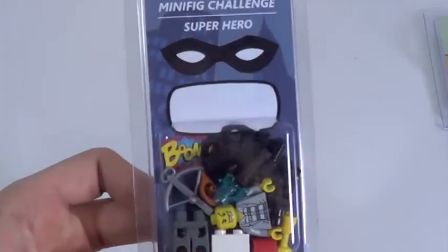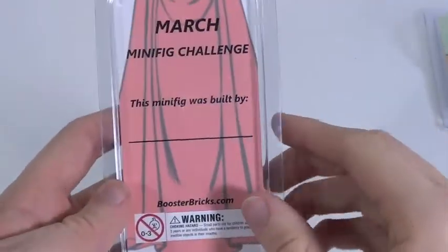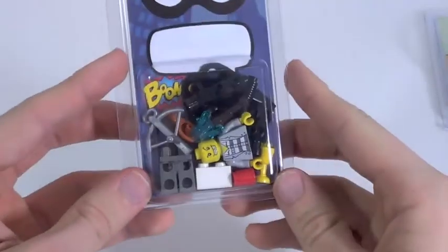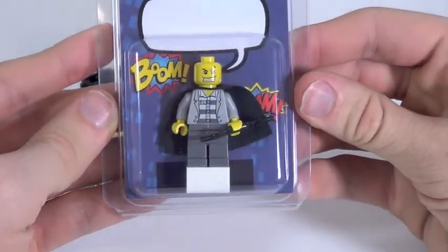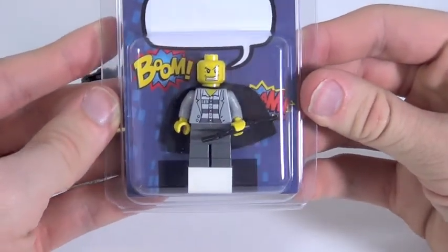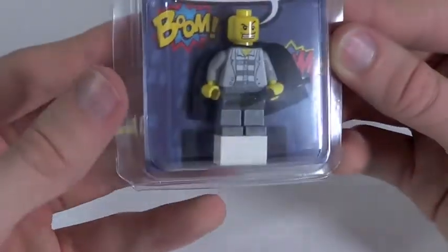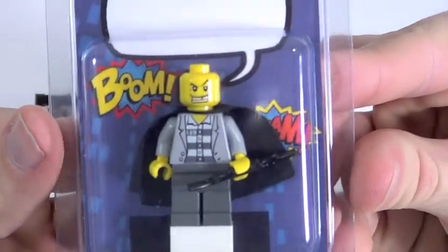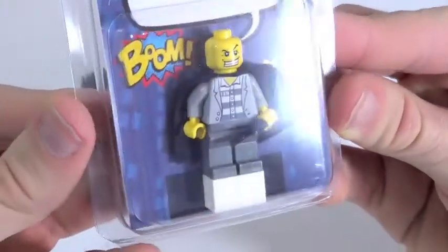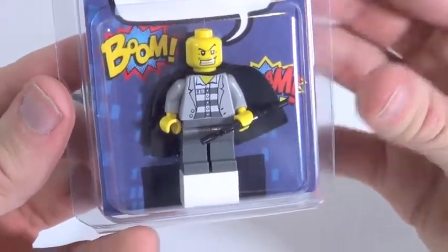In the minifigure challenge, it appears to be a superhero, of course. Superheroes are very popular, especially with Lego, so you build your own superhero and see what goes on with it. Interestingly, my superhero seems to be a rather nefarious looking gentleman — he's clearly a crook. He's wearing a jacket over a prison jumpsuit, and look at that face. That is not a face of a good guy, but he's got the cape and the batarang, so maybe he is a good guy, or maybe he's a bad guy in disguise. Who knows? Only the story will tell itself.